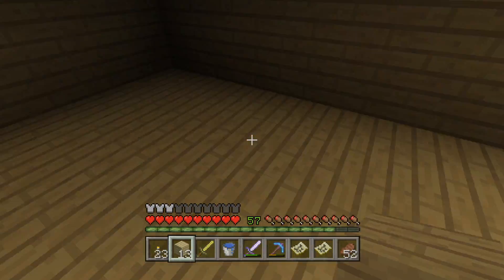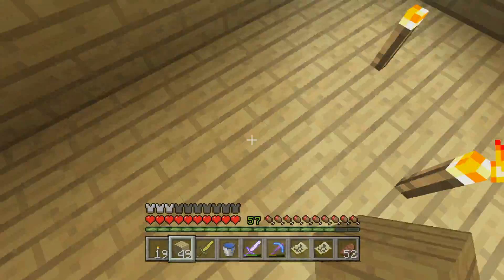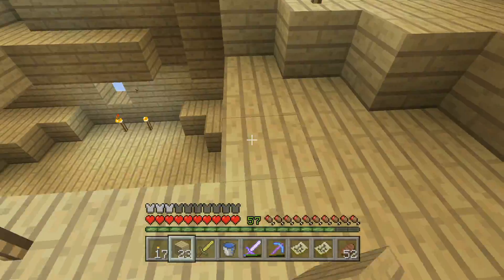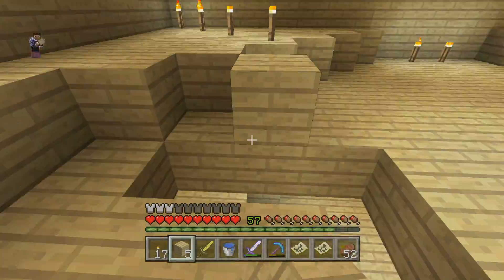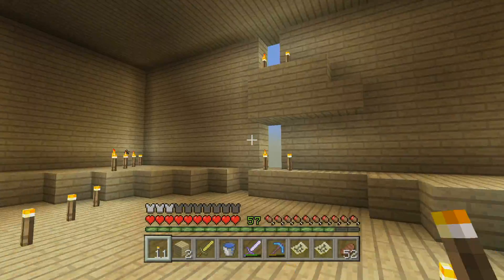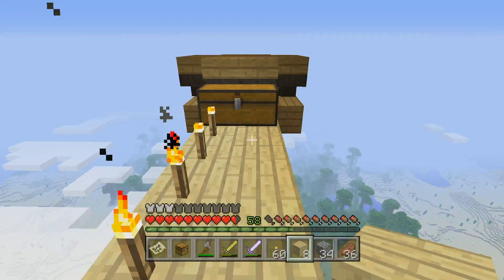I've also constructed a mob farm. This consists of a large, boring wooden box floating high in the sky. This big box has four floors and an irrigation system, which activates at regular intervals using a hopper clock. The water pushes any mobs out of a hole in the middle of the building, so they fall to their death onto a set of hoppers which feed any resources into a double chest. All the systems seem to work, but I'm yet to spend a long time AFK to see how effective it is.